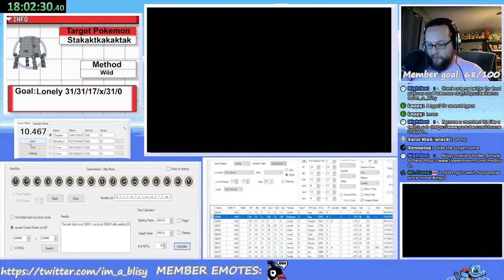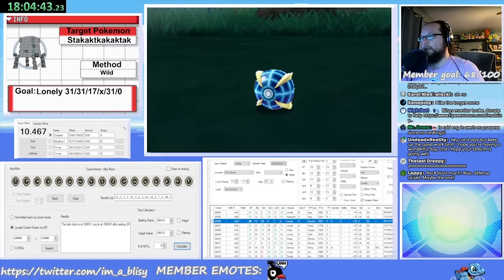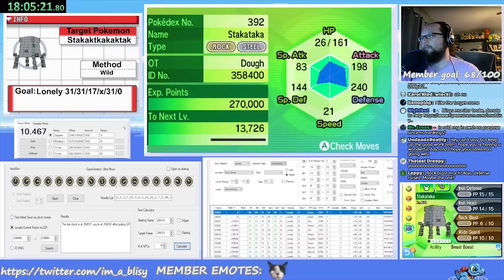Despite using this newer method, Stakataka proved more challenging than Groudon, probably because of the rarity of the spread — it needed either a 16 or 17 in defense and a 0 or 1 in speed. Overall, this took 2 hours and 40 minutes to get this 3-IV, 0-speed, 17-defense Lonely Stakataka. It's longer than Groudon, but with my new technique perfected, it's time to move on to the hardest manipulation I'd be doing: Cosmog.